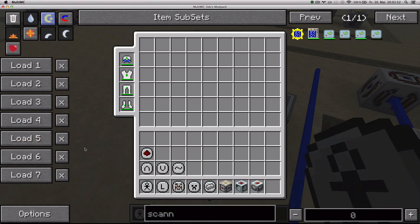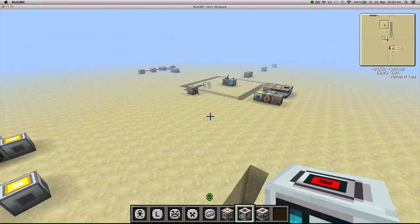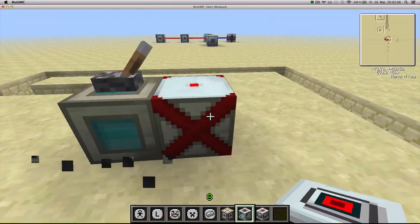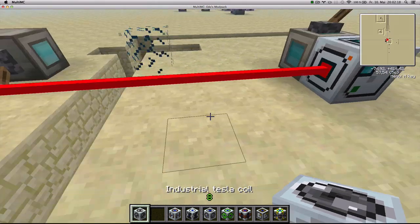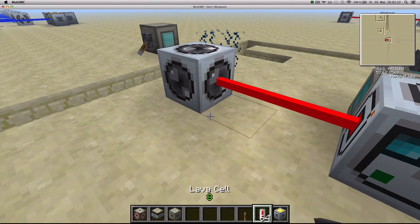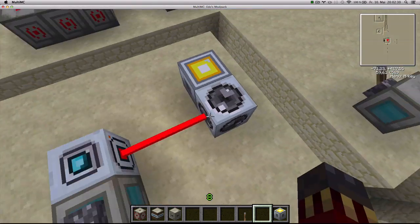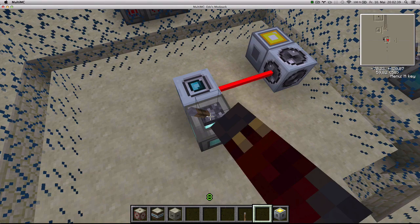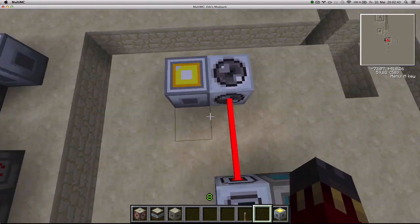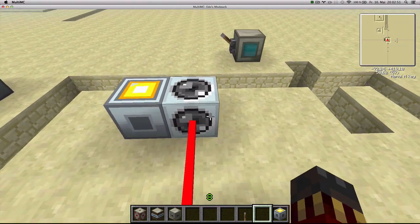Next we've got the force field filter, which is placed next to an area projector. It controls whether the Tesla coil it's connected to is on or off. Since the force field is off, the Tesla coil is not working, but as soon as I turn the force field on, it's going to start trying to kill me. You could also put filters in between the laser signal to inverse that behavior, so it would only be on when the force field was off.